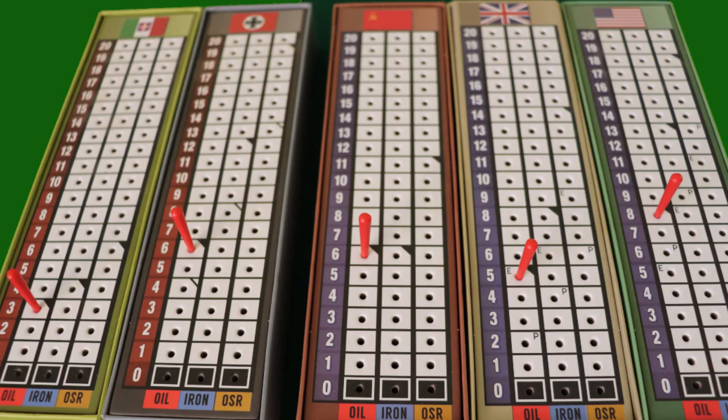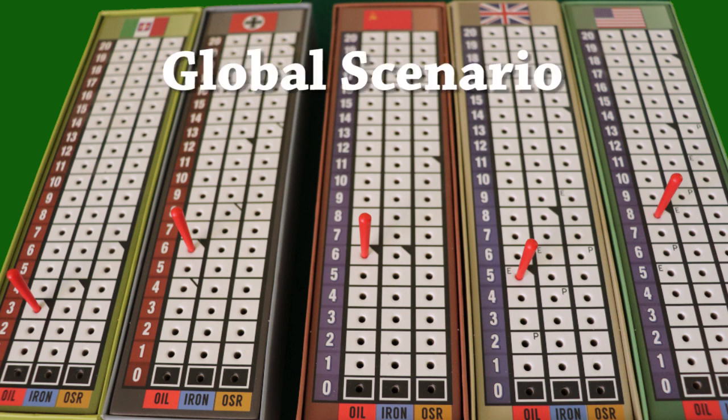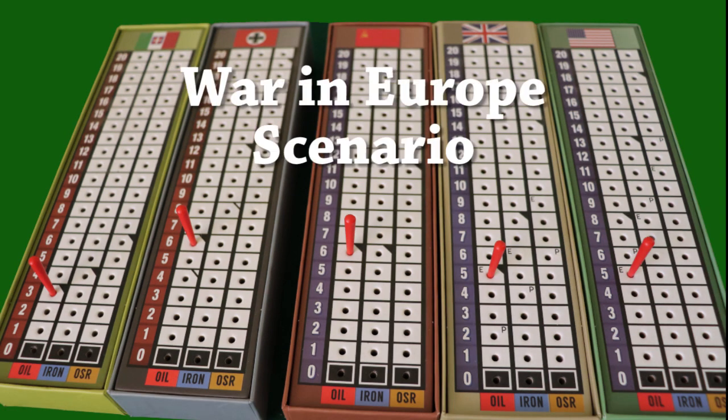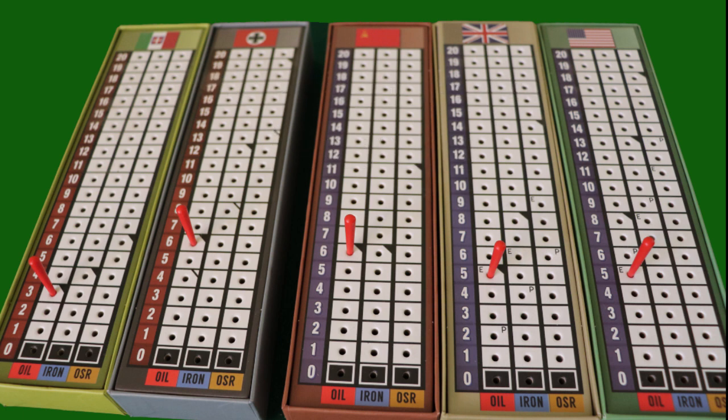Turn order is crucial for Sea Lion's success, and oil resources are critical in determining turn order sequence. In the global scenario, Germany has more oil than Britain, is equal to the Soviets, and is down two from the U.S. In the War in Europe scenario, Germany is up one over America and Britain, and equal to the Soviets. Italy's turn order isn't important in this operation for either scenario.